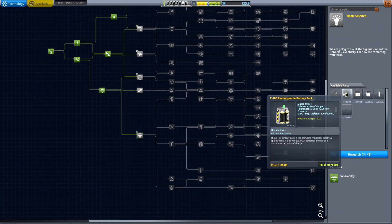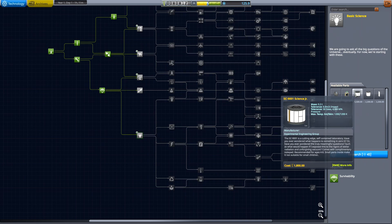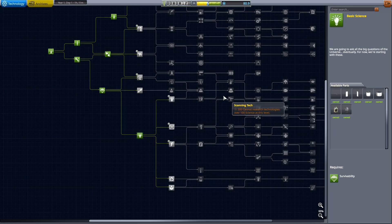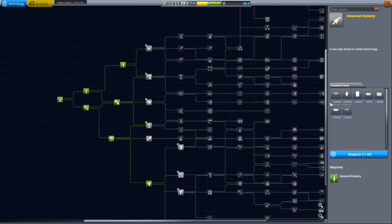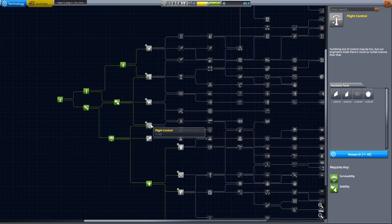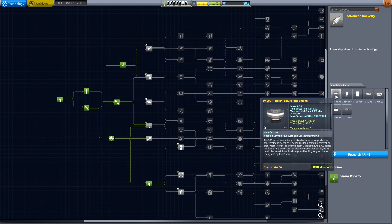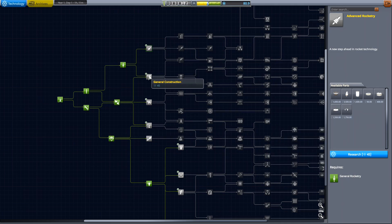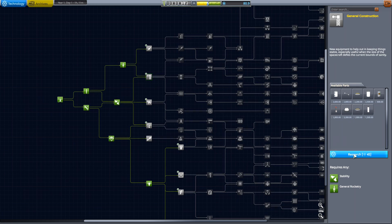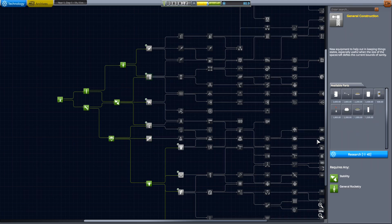So we're going to go ahead and grab the basic science here, we're going to get the Science Junior, which Ace may take up. We'll grab that, and then we'll grab the advanced rocketry. Should I grab general construction first? We'll grab the launch stability enhancer here. And a terrier engine — so much good stuff. I think we'll go with the stability enhancements. We'll grab that.